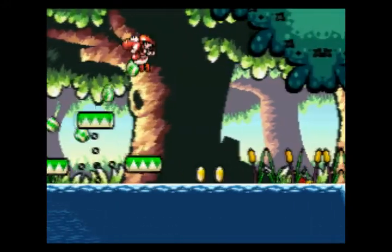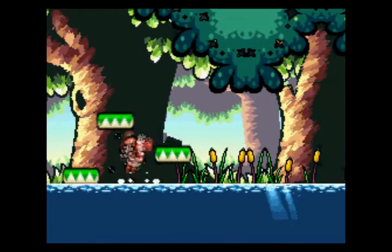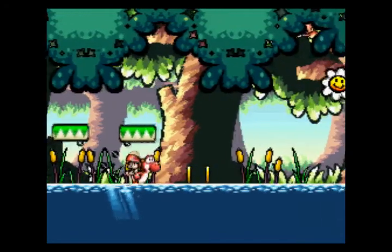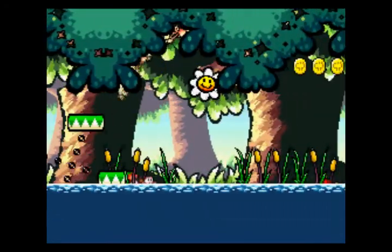We're still a ways off from finding ice itself, actually. Cheep-cheep here — make sure it doesn't get in our way. Another Cheep-cheep. Food everywhere. Is this why it's a monkey's favorite lake? Here we have a whole chain of them just hanging around.